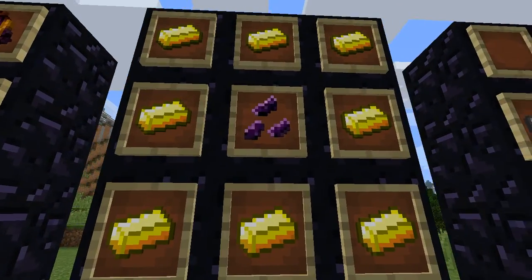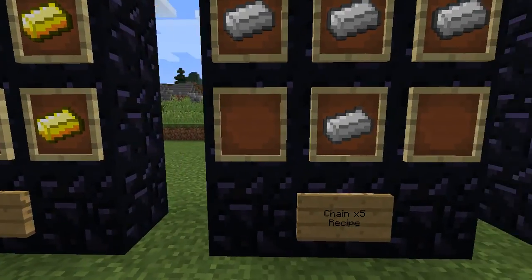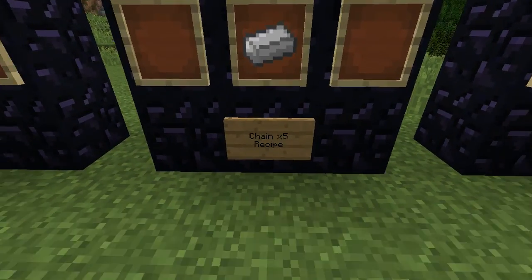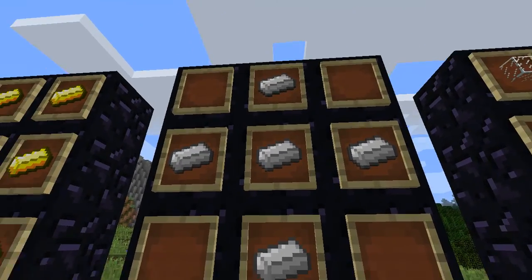Next we have the Kingit, which is an Obsidian Ore surrounded by gold ingots. Pretty simple. The new chain recipe is five iron ores in that shape — you can see that gives you five chain, so you get a chain for each ingot.